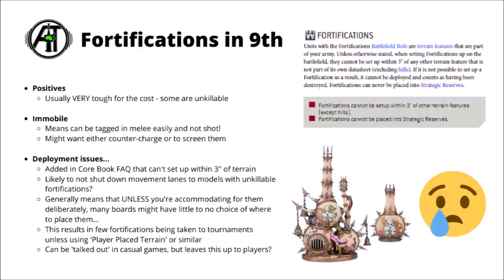In 9th edition, fortifications are generally fairly easy to include in your army. You take them in their own detachment, and if their faction keyword is the same as your army one, it costs very few CP indeed. Despite this, they are quite a rare sight in any sort of competitive list, perhaps more because of the way that the rules of 9th edition are written.